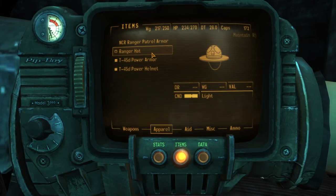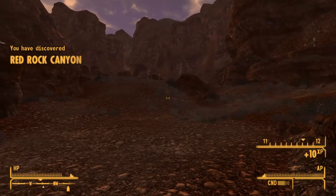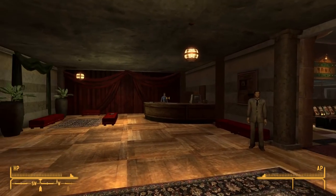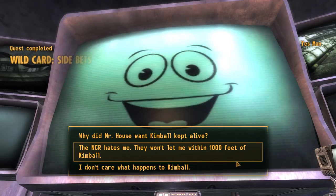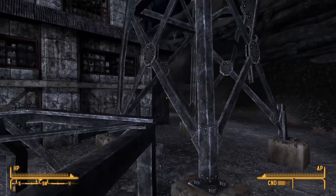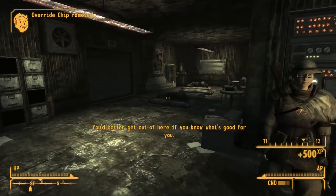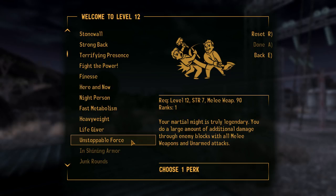For those wondering, this whole ordeal to acquire Power Armor training took just over two and a half hours. I wasted no time getting to know the other factions — I didn't even have to speak to the Khans, only discover their home, and a brief conversation with Mortimer at the Ultralux and a quick chat with an Omerta thug was all it took. I then returned to the Lucky 38, told Yes Man I wanted to leave every faction alone, and let President Kimball get assassinated. Yes Man gave me an override module and told me to attach it to the Eldorado substation's power control terminal. The substation was NCR-only, so I donned the ranger's uniform and went inside. I hit level 12, increasing medicine and choosing the Unstoppable Force perk, meaning I now did additional damage through enemy blocks — really useful against melee weapon users.